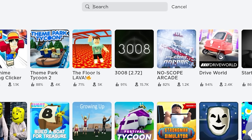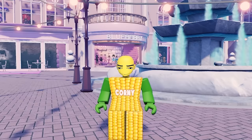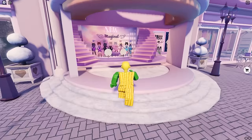Go ahead and join this game called Blueberry Clothing Store by House of Blueberry. To get the free pet item in this game, all you need to do is take a photo — I'll show you where it is, follow where I go. It's inside this store, now go to your left.